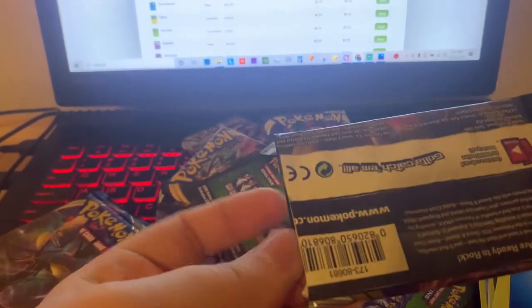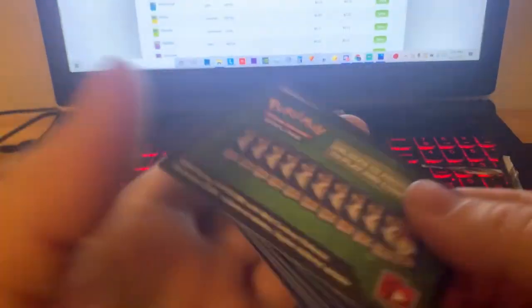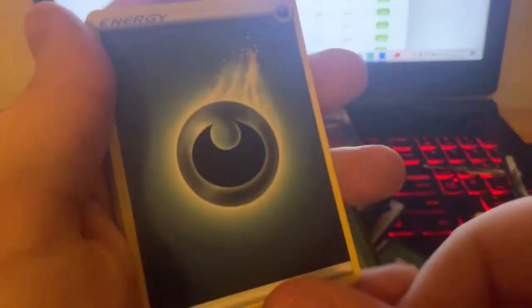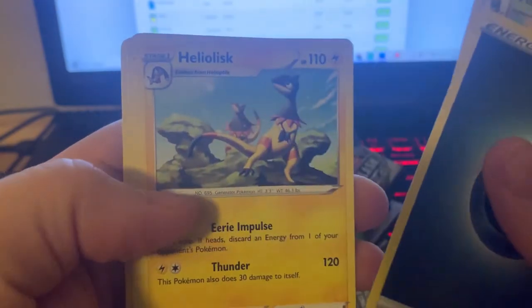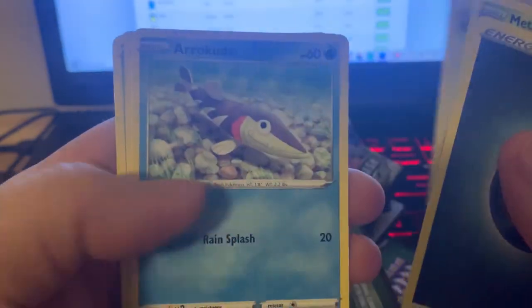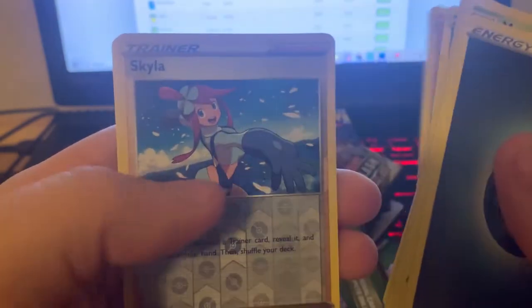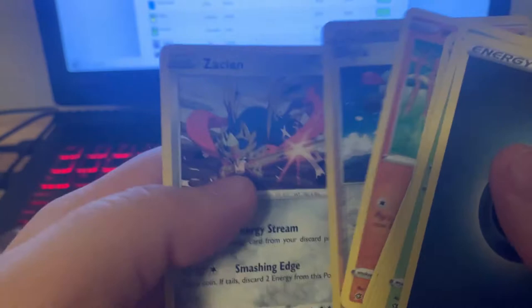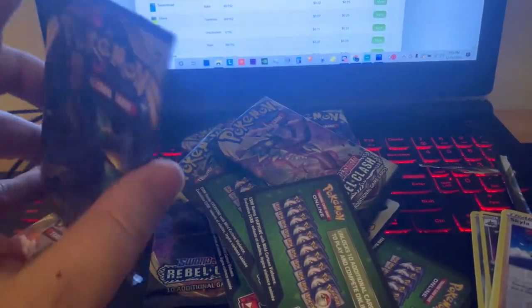I believe two packs left after this guy. We got the Darkness Energy, which looks super sick. Metapod, Heliolisk, Burning Scarf, Arrakuta, Glaring Meowth, Surskit, Magikarp, Metatite, Skylar Reverse — which is cool — and a non-Holo Zacian. Non-Holo Zacian.